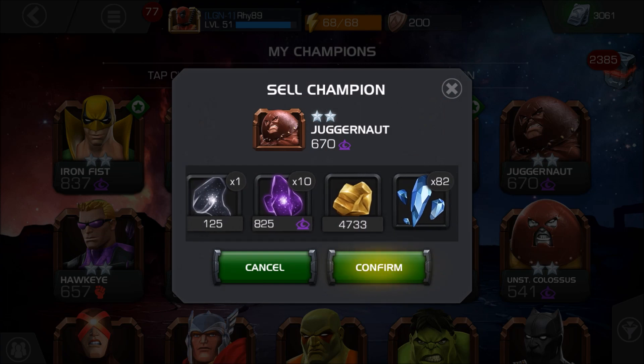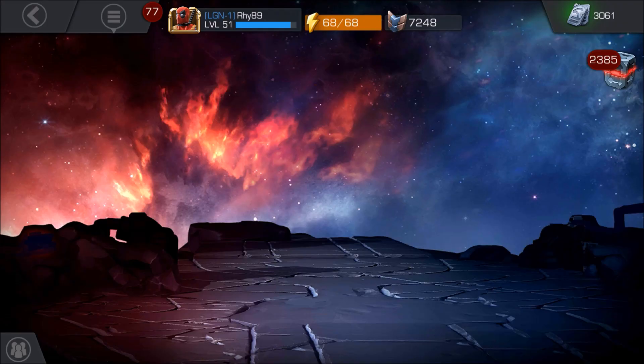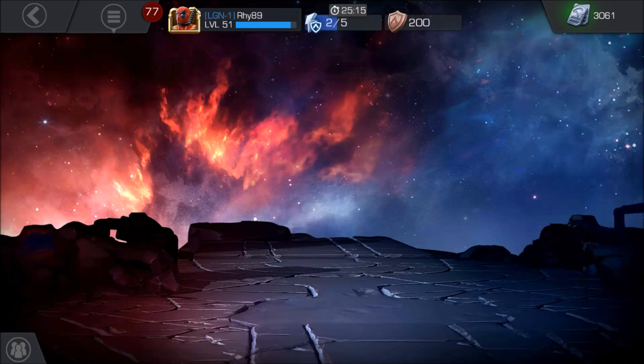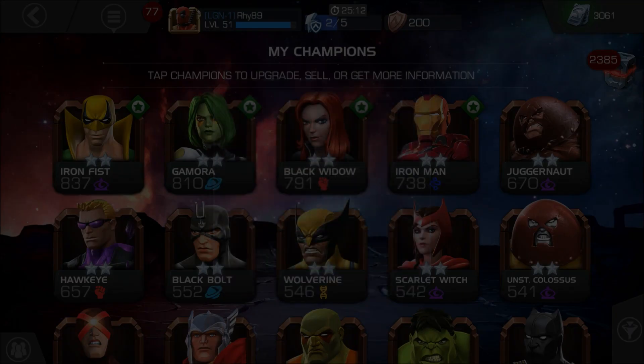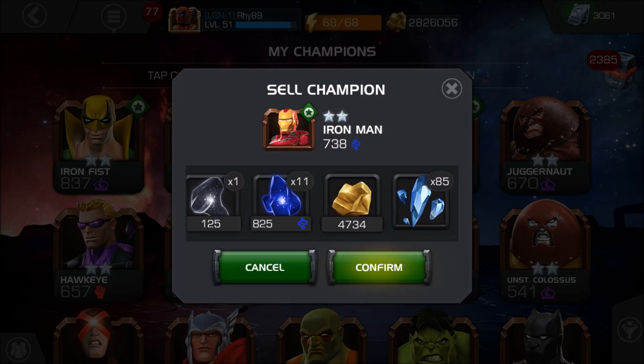For level 27 rank 3, you can sell a 2-star for around 82 3-star hero shards. For a max 2-star champion, the answer is 85 — still a linear progression. That's all, thank you for watching. Like, comment, and subscribe.